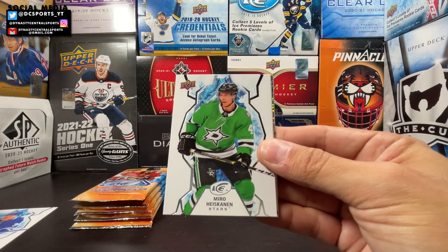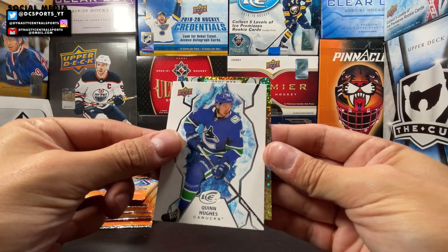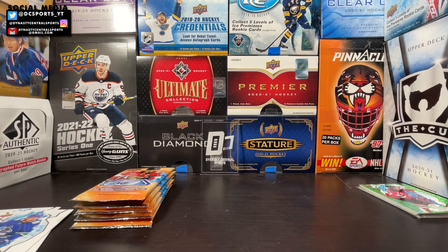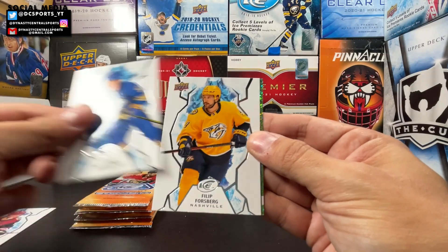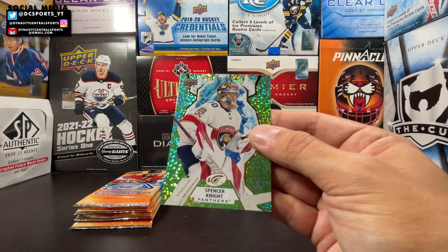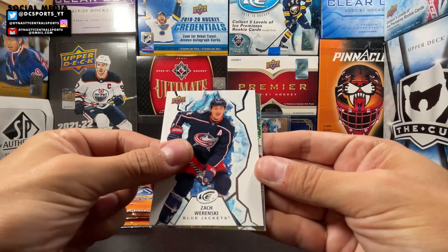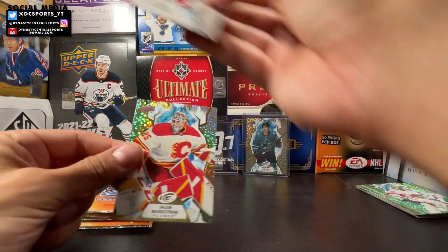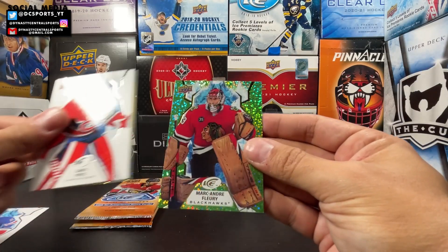Blaster two: Auston Matthews, Miro Heiskanen, Quinn Hughes, Garrett Pilon rookie, and a gold of William Eklund — that's probably my favorite hit so far. Max Jones, Clayton Keller, Casey Middlestadt, Philip Forsberg, and a green rookie of Spencer Knight. Alex Lafrenière, Mario Ferraro, Zach Werenski, gold Jacob Markstrom, and a rookie of Grigori Denisenko.